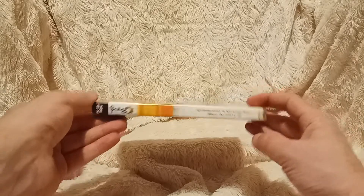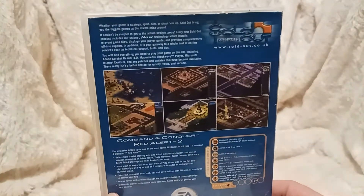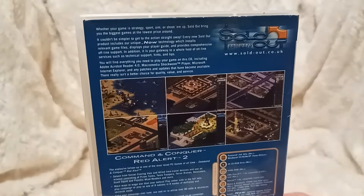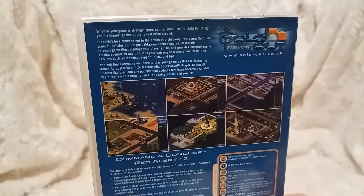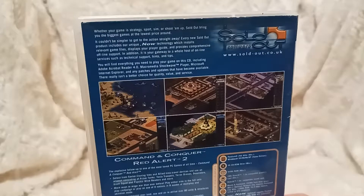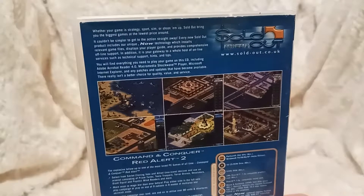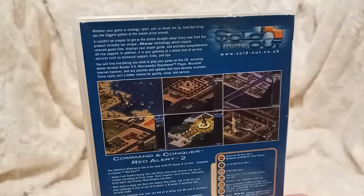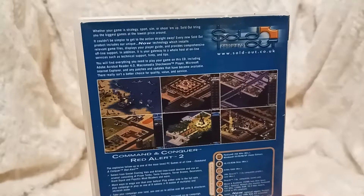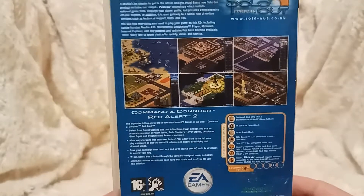Command and Conquer Red Alert 2. Oh, let's get into some war. We are anti-war here on this channel, but war games - people seem to like them. So, whether your game is strategy, sports, sim, or shoot-'em-up, Sold Out brings you the biggest games. Well, it's not even a blurb, that. It couldn't be simpler to get action straight away. Every new Sold Out product includes our unique NOW technology - what are you on about, NOW technology? You will find everything you need to play the game on this CD. Yeah, of course you will - it's a CD, you put it in and you play it.